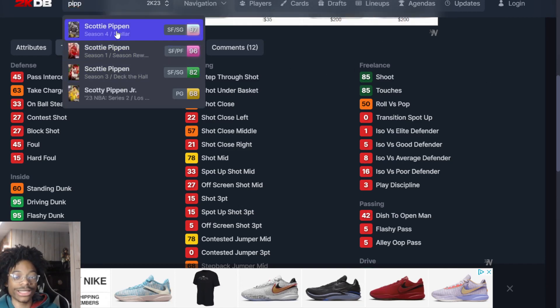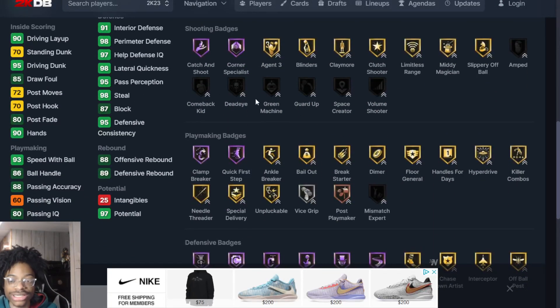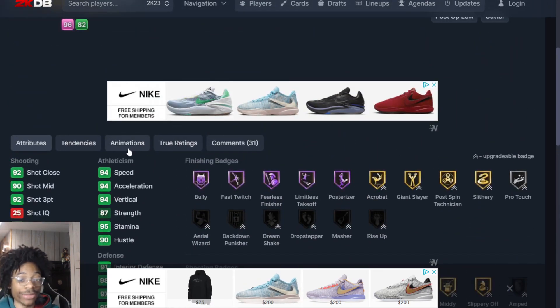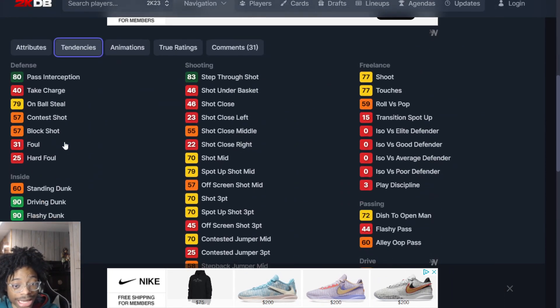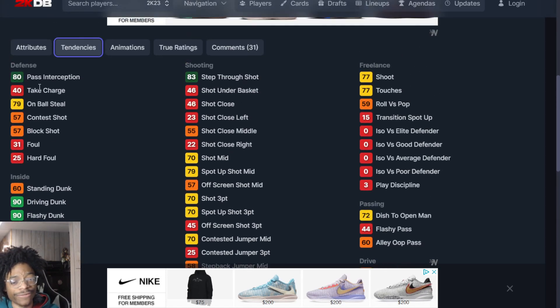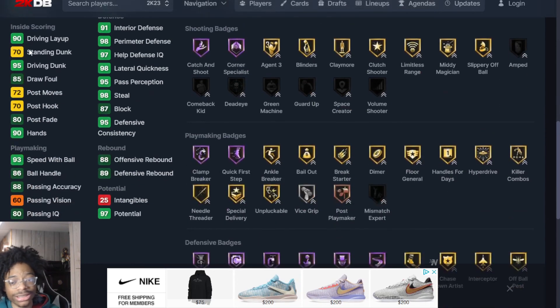Coming in at number 16 we got Scottie Pippen — Agent 3s, catch and shoot, blinders, claymore, limitless, range amp, comeback kid, dead eye. Scottie Pippen is very elite, one of the best defenders in the game. No one can really defend in this game, but Scottie Pippen is really good still. I wish they had fixed his tendencies — Scottie should have lit defense — but it's whatever.